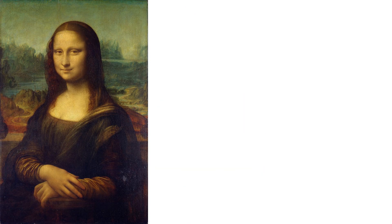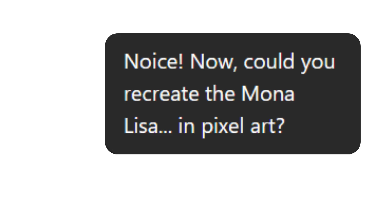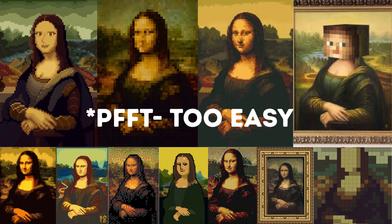For my third prompt, I asked the model to pixelize the Mona Lisa, just for fun, and it did that perfectly. This generally looks like something I could do myself — great — but it obviously filtered through images like the ones on screen to output this.